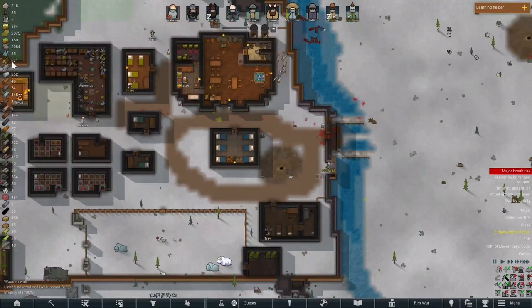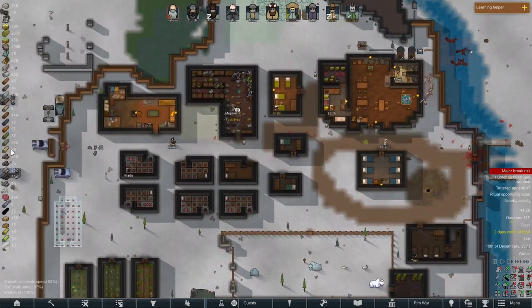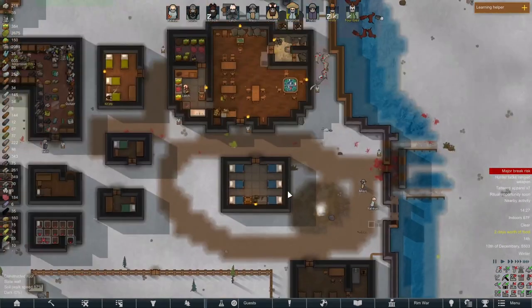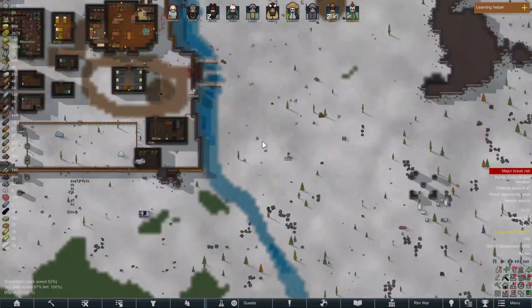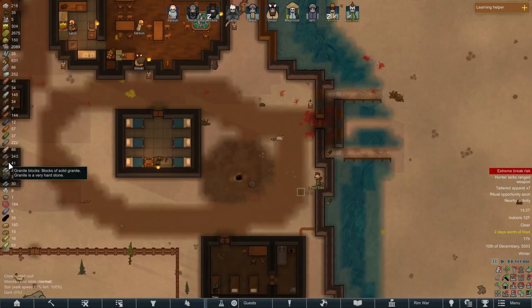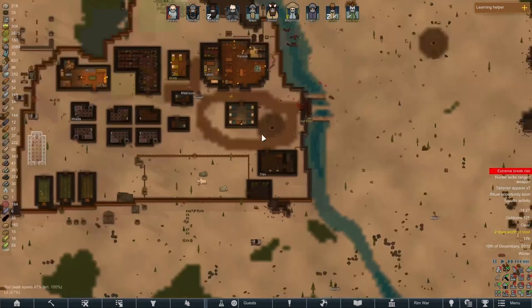The only problem is we only have 86 cloth, because we used all of our cloth to make clothes, so we're going to have to grow more cloth. Leather is not lacking — we got a lot of leather, but that just comes with the territory of hunting everything to extinction in order to not starve to death. That was all of our granite — I think we could technically build two more walls, but we're not going to bother.